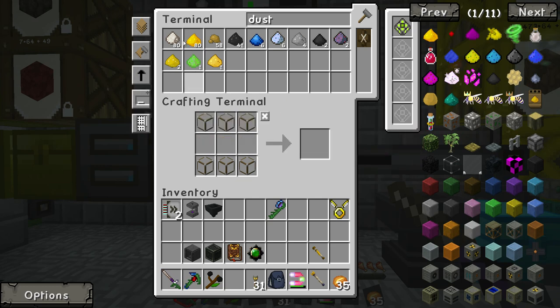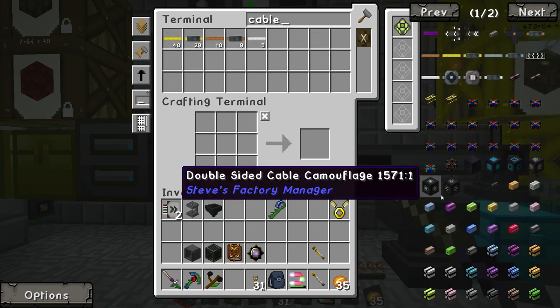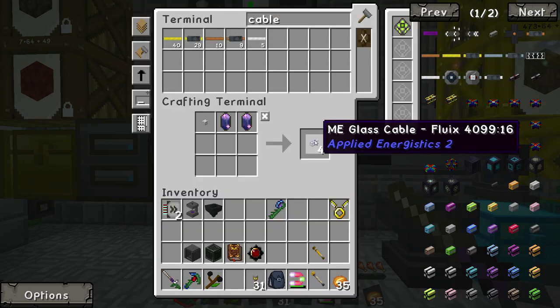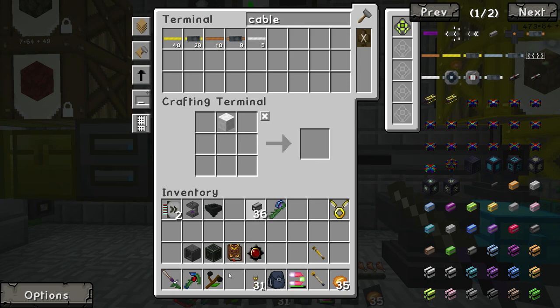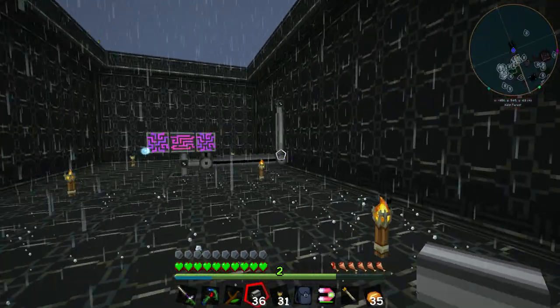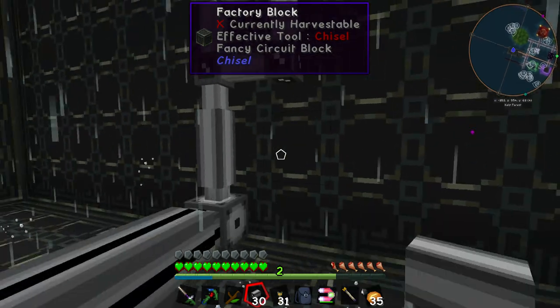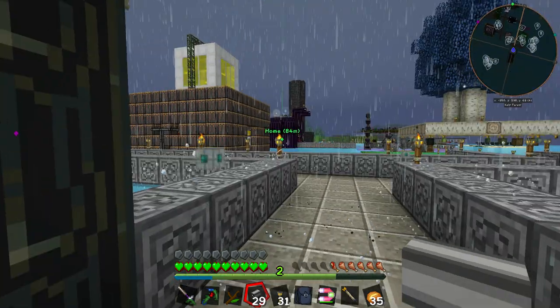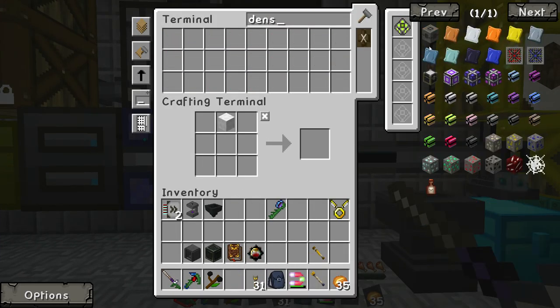Fluix dust — I can only add nine. Because I have 112 — good. That should be more than enough for me to make a whole bunch of these. And then the covered ones, just because. 36 — excellent. I'm going to need more dense cable. There we go — at least two more. There we go.